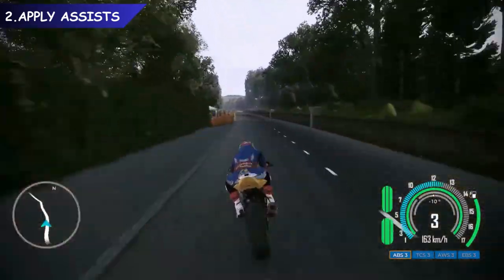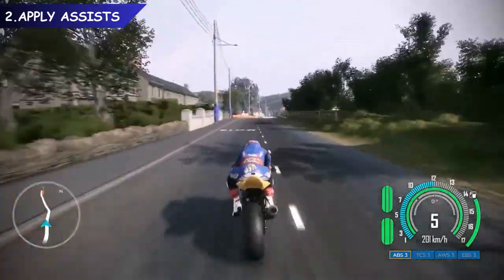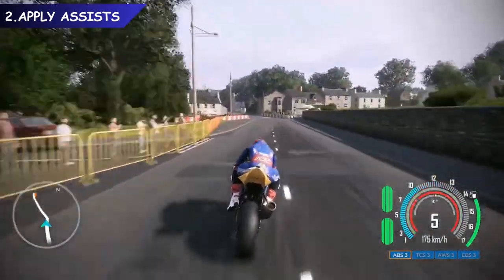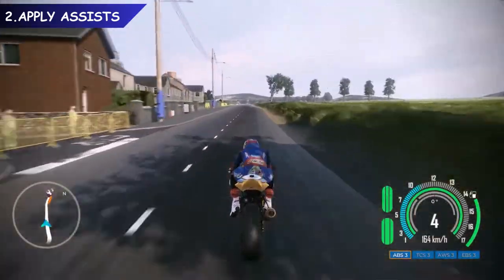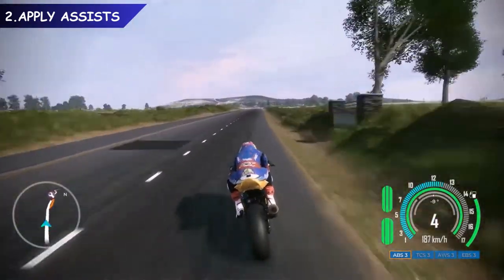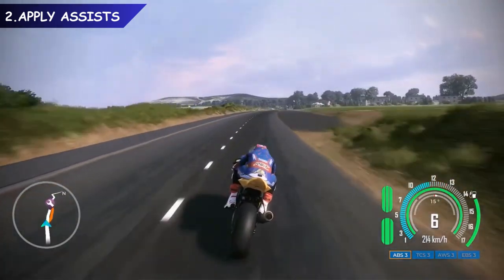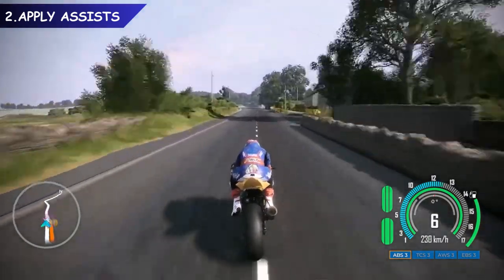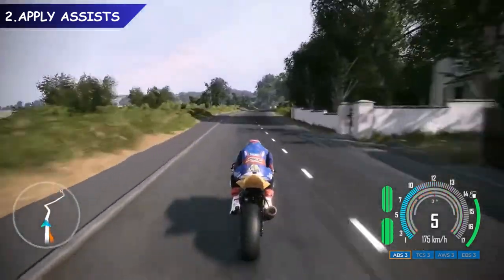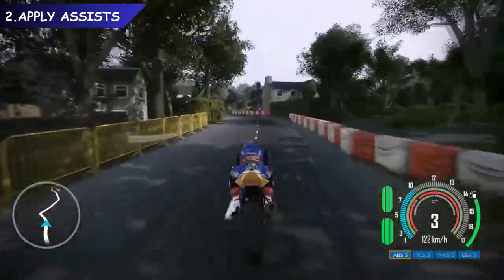Also, make sure Braking System is set to Combined and Tuck-in Method is set to Automatic. As well as changing the physics, you can also manually alter assists on the fly using the D-pad. You can toggle the Anti-Lock Braking System, Traction Control, Anti-Wheelie, and Electronic Braking System from 1 to 3. However, we recommend leaving these settings on the highest setting to start with. Once you feel comfortable, try applying the Intermediate Physics setting and gradually turning each assist down one by one.